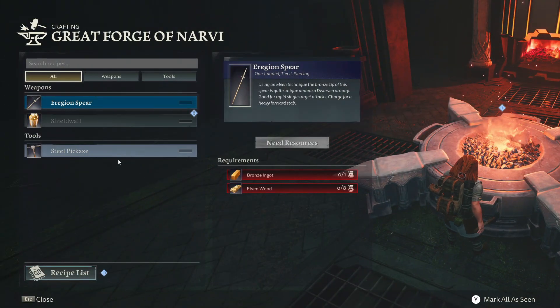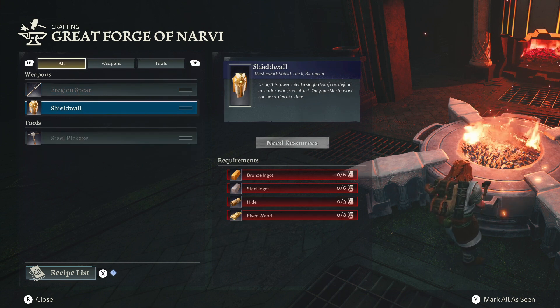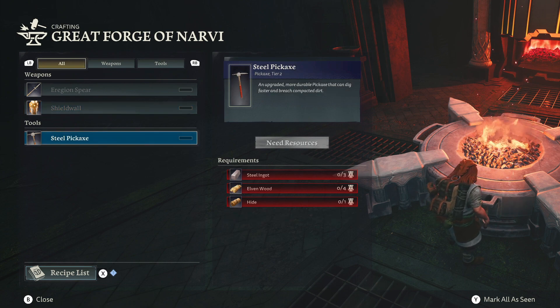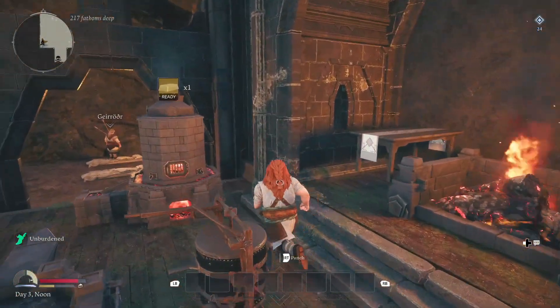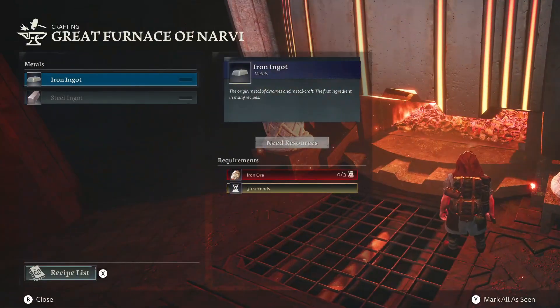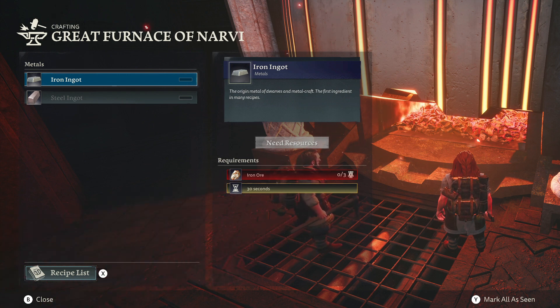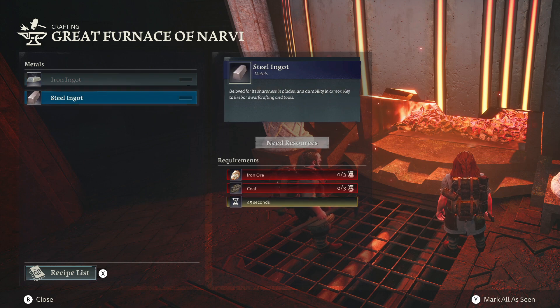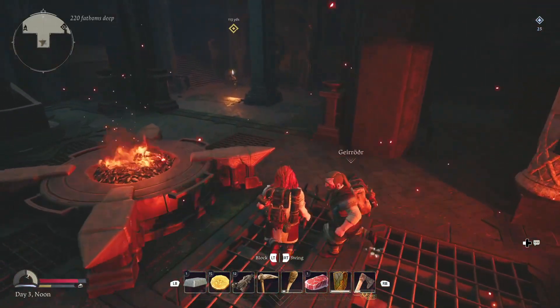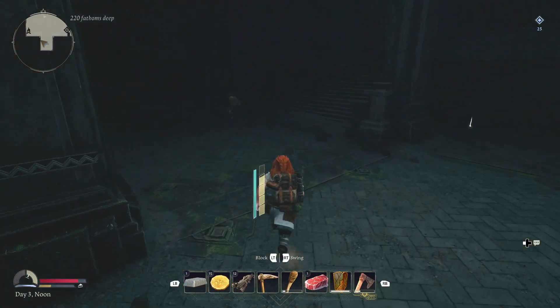Then you can check out what the forge has got — you should be able to see iron ingots and steel ingots available to make at the furnace. I had a glitch where they didn't appear until I went back to my own furnace and crafted one steel ingot first, and then I could craft them at this furnace. If you've made this area your base and they're not showing, that may be a slight bug. There's no real benefit to crafting here — no faster time, no extra ingots, no reduced cost. It's exactly the same as your own furnace, just in a more central location.